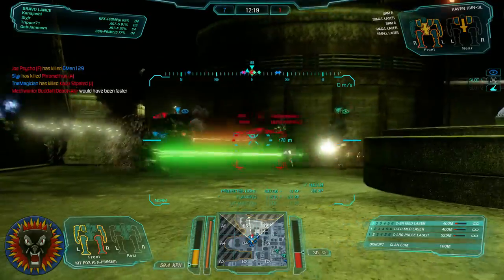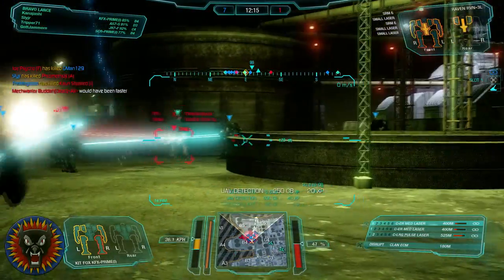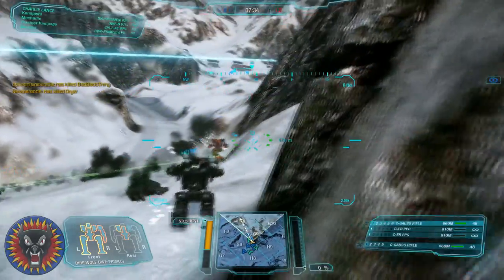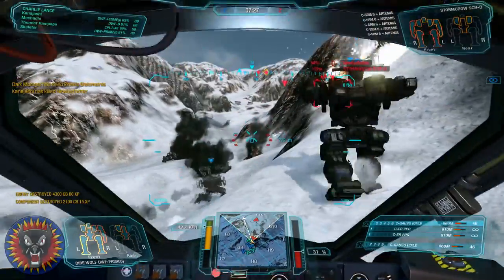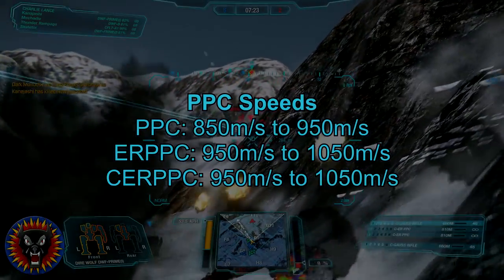Beagle Active Probe has had its range in which it counters ECM increased from 150 meters to 360. Intersphere AMS ammo has been buffed from 1,000 to 2,000 rounds per ton. This has been raised to match Clan AMS systems. All PPCs have gained 100 meters per second to their projectile speed, and now have the new values listed here.